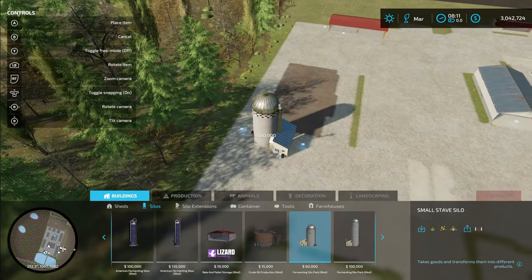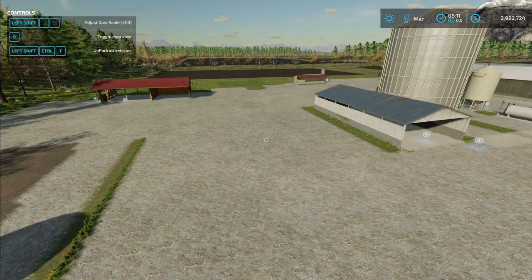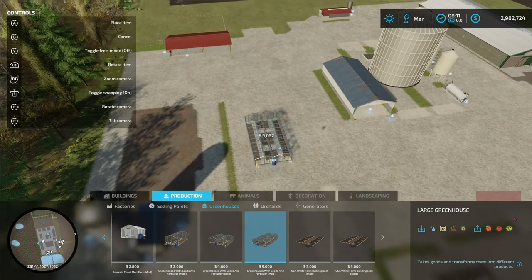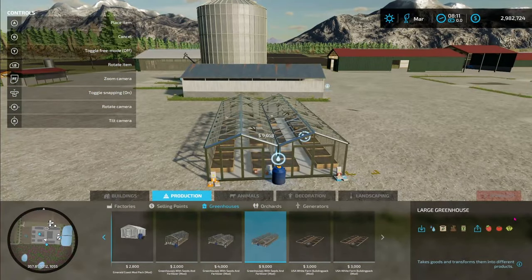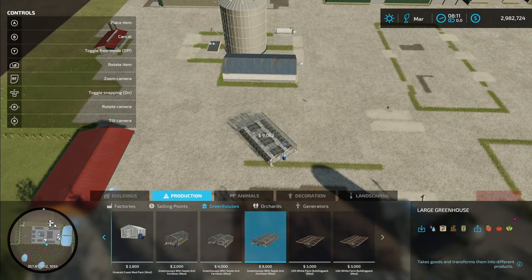We're going to use this fermenting silo and place it back this way. Something else I like are greenhouses. Going back into our construction menu, over to production, down to greenhouses. The one I like is this large greenhouse here. This one takes manure and fertilizer, so with the cows producing manure you can help save on fertilizer costs by using the manure as a fertilizer also.